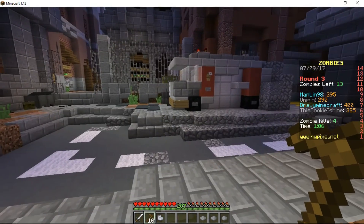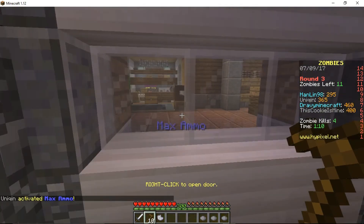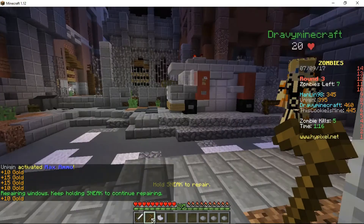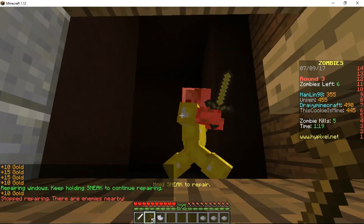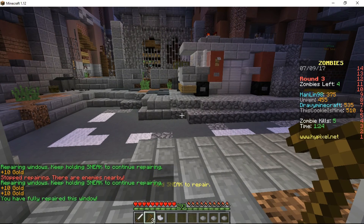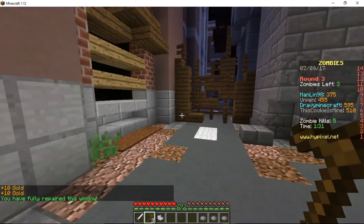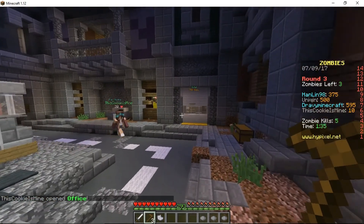I guess we're just gonna stick to a window — that's cool, 750 gold. I've got a teammate. We kind of need some more kills because we need more points, and I want to get away from this area — it'd be cool to explore.